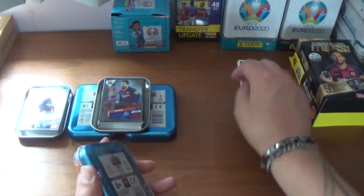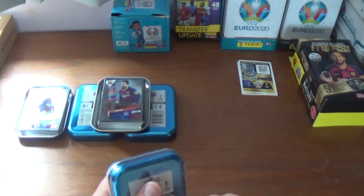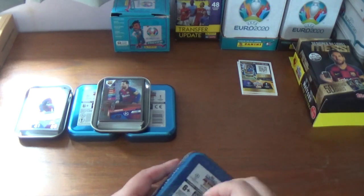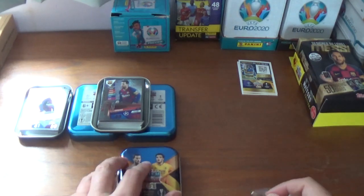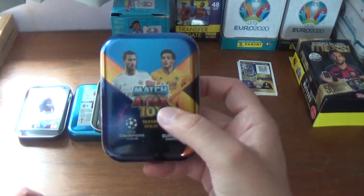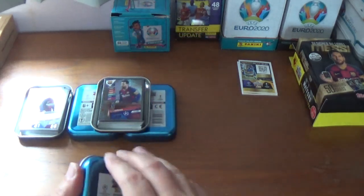If you haven't seen those or any of my videos on this collection or any other, please go and check them out — they are all online. So let's get this third one open as we continue the search for the elusive gold limited edition. This variation has Eden Hazard of Real Madrid and the Mexican striker Raul Jimenez from Wolves on the front.